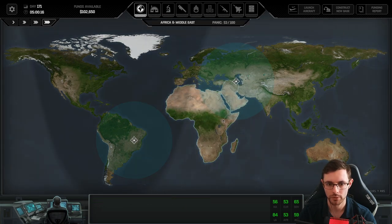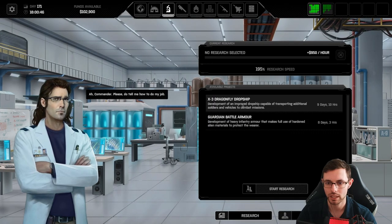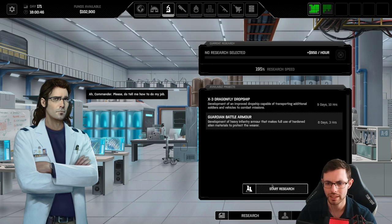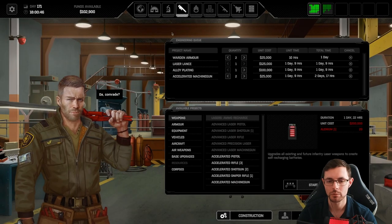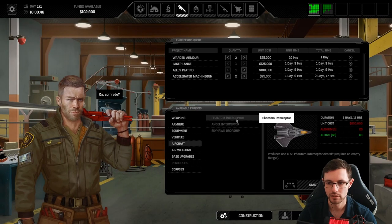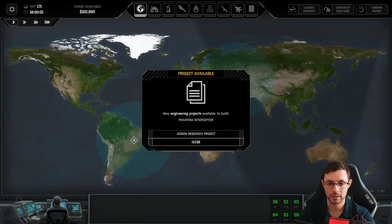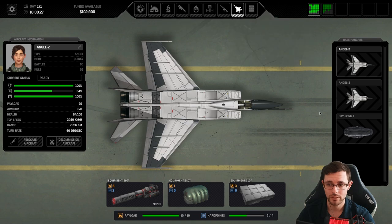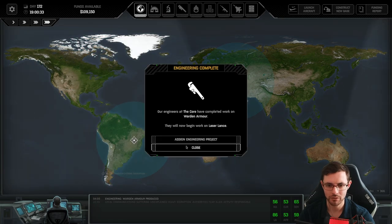Excellent — the Angel Interceptor is done. We have the Phantom Interceptor and we're going to start working on the Guardian Battle Armor. The real question is, can you upgrade? This costs 25 Alenium and $800,000 — something we've got to work on. We can sell our aircraft for maybe two to three hundred thousand — half or less. We have a Laser Lance, and this guy's going to be done in 20 hours.